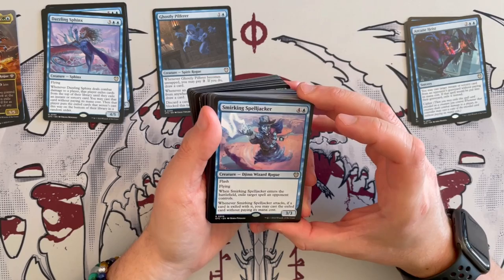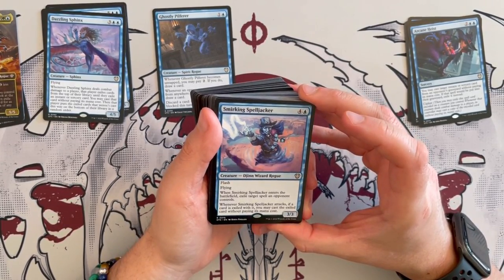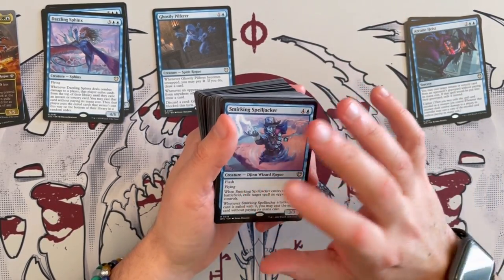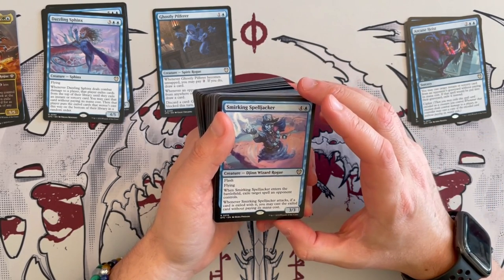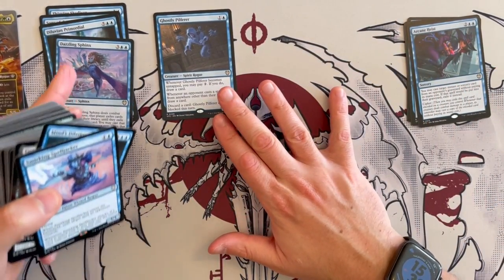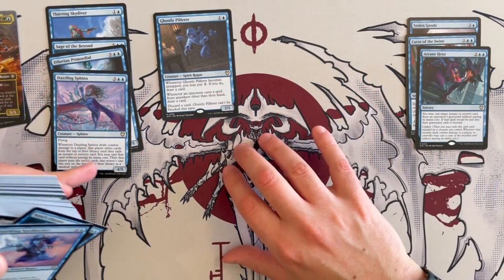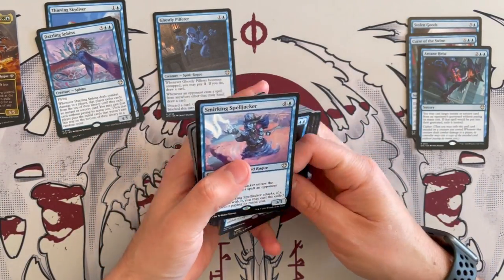Smirky Spelljacker is a 3/3 Jin Wizard Rogue that costs 5. Has Flash, Flying. When it enters the battlefield, exile target spell an opponent controls — so it's kind of like a counterspell. Again, flying is good, synergizes with the commander. And whenever it attacks, if a card is exiled with it, you may cast the exiled card without paying its mana cost. More synergy, but you want some mana. I will tell you — so far you are going to be struggling for mana. Green has ramp, so that's a good color combination.